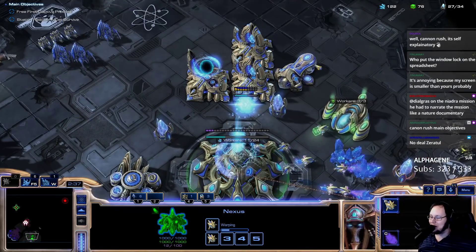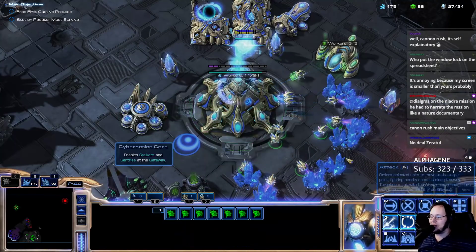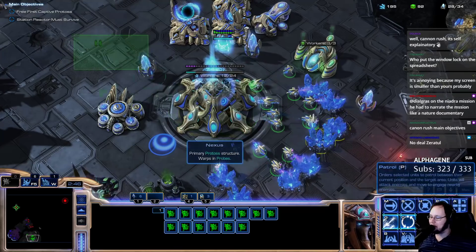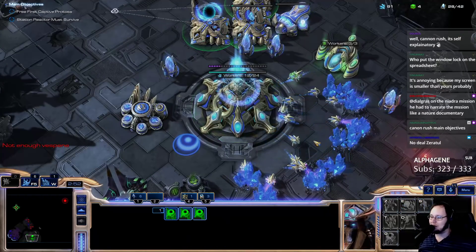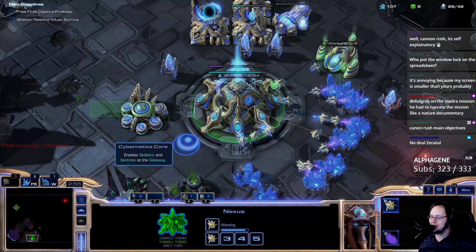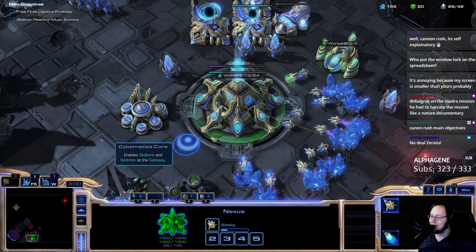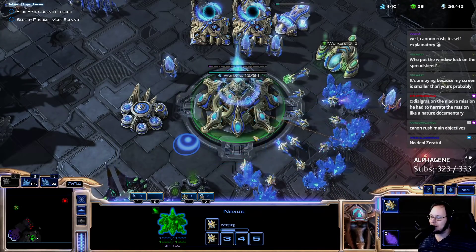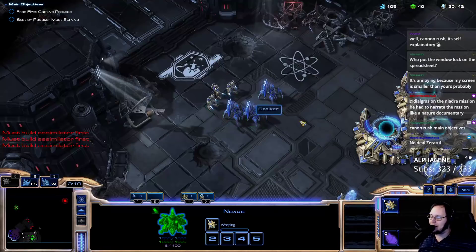Static defense is definitely way worse in this campaign — not because the battery, monolith, and cannon are bad, but the ability to walk around is the best thing you can have. It removes half the limitation of static defense — actually, it removes all the limitation because it makes it not static. But again, I'm cannon rushing, so I'm not really static defending anyway.